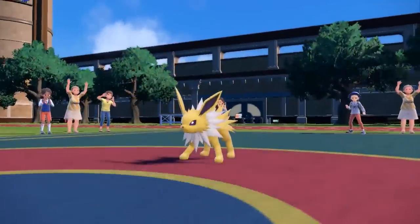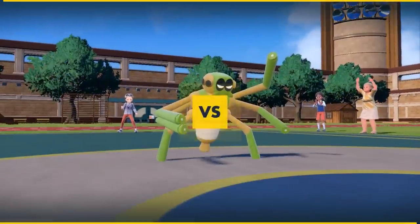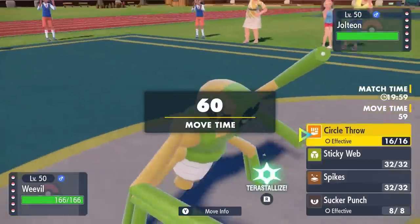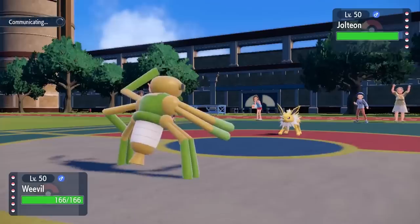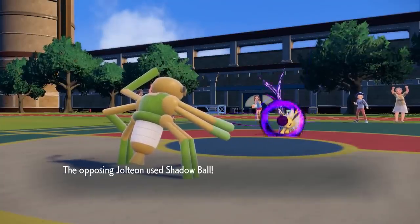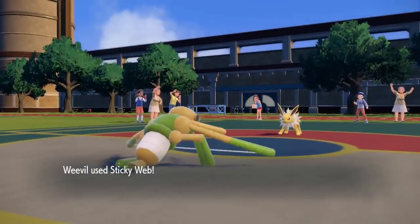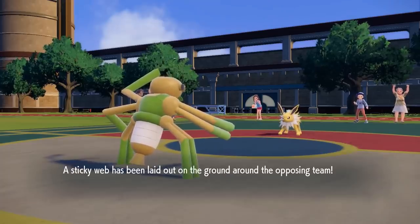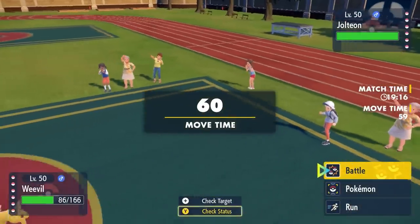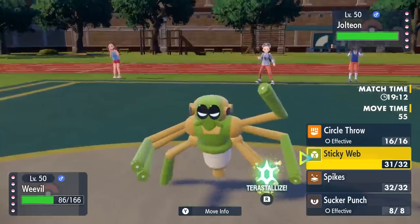I'm leading off with the robotic stick-looking spider boy, Spidops, and my opponent leads with a Jolteon. Spidops is here to get sticky web up, maybe circle throw some things around and use sucker punch — just be an annoying little spider boy. He goes for shadow ball, I'm focus sash, so I can take an attack and get my webs up. Job well done.